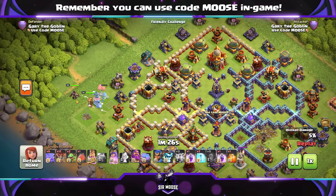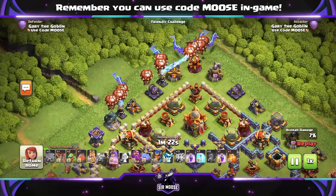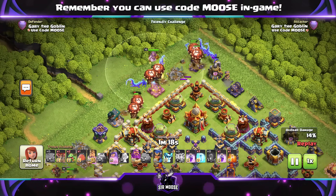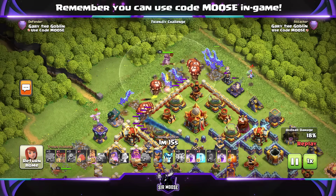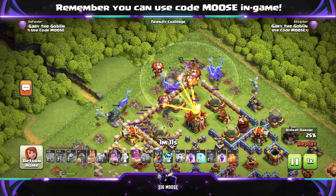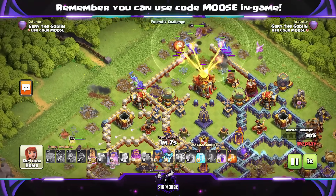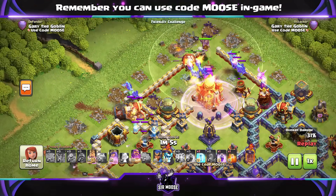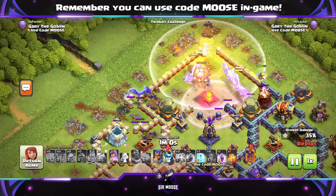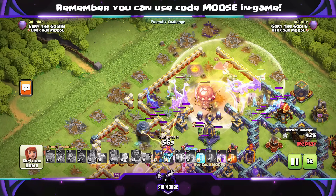I like using the king and queen on one side of the base to funnel. On this base, because the air sweepers are pointing down, we're going to go straight for the town hall with the grand warden on air mode and those azure dragons. They're really good — they do loads of damage through different buildings and they've got loads of health points as well. We're going straight for the town hall and I'm going to use the grand warden ability to protect them. We've got the battle drill on the left hand side helping out. Grand warden ability used with the healing tome to protect those dragons.